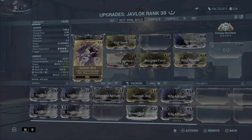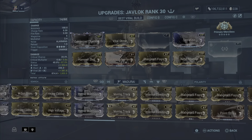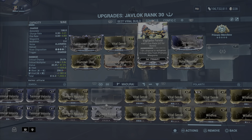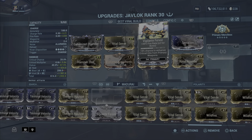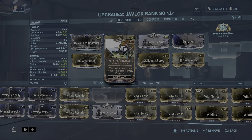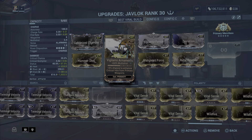Hammer Shot: 60% critical damage and 80% status — now we've got higher status and a really good critical multiplier. The last mod is Vigilante Fervor for 45% fire rate, since I don't like the base fire rate. You can replace any mod with this. With Vigilante Armament on here, you get a 50% chance to enhance critical hits.